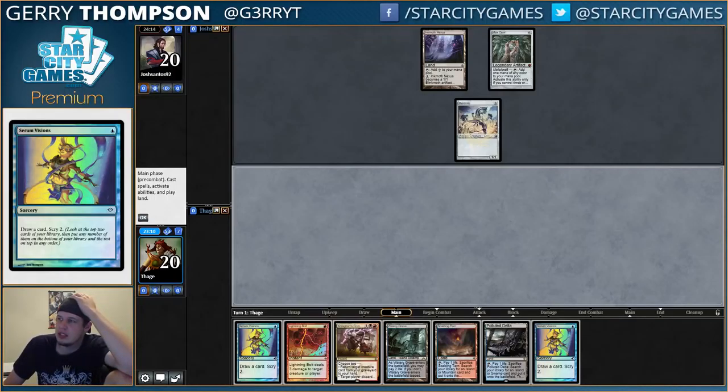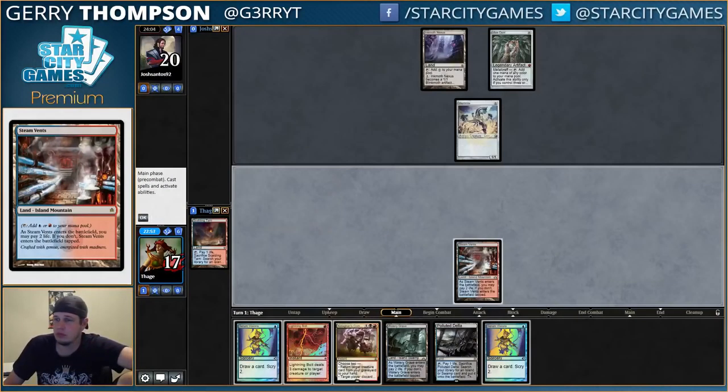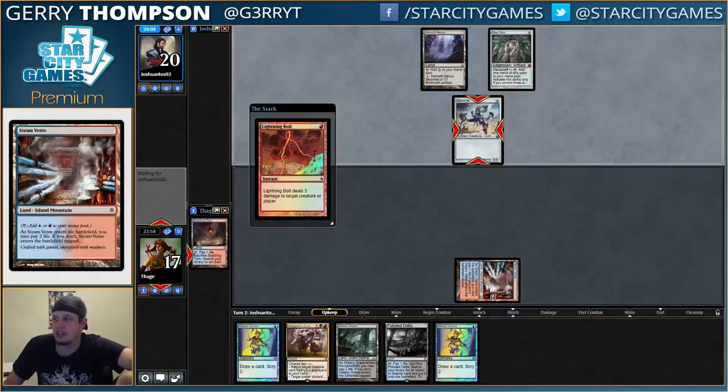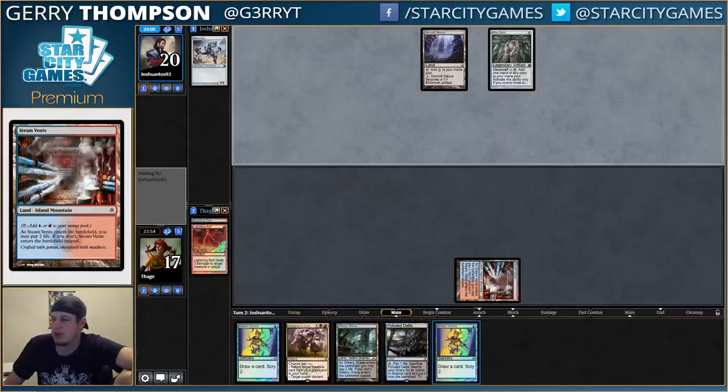My hand is certainly good against this matchup. I feel like I should bolt that Memnite though. If I'm gonna bolt it, I should do it on their upkeep. I don't know if they'd activate Inkmoth and Stubborn Denial it or something — who knows. Better just play around it.